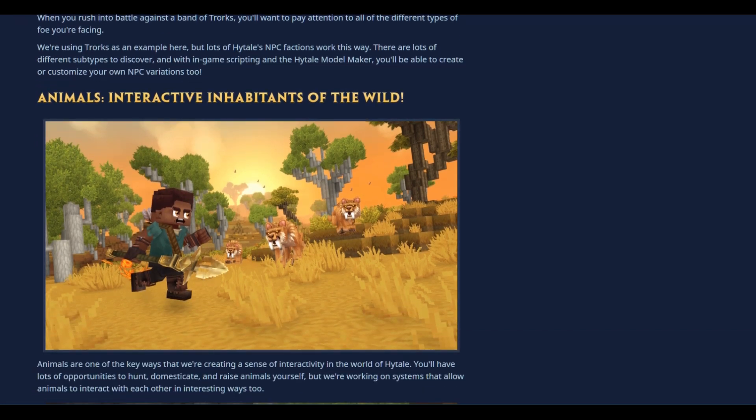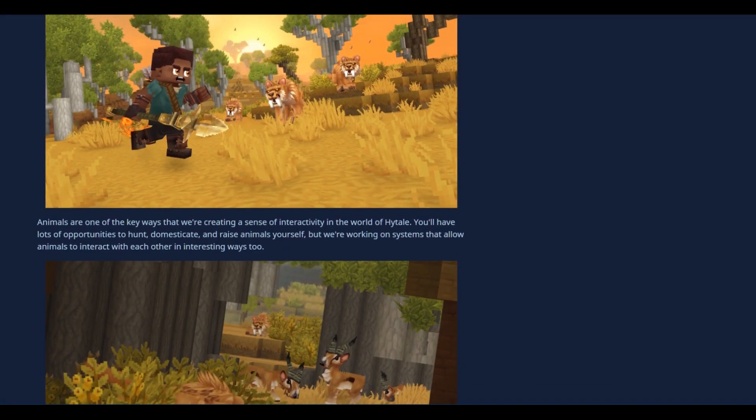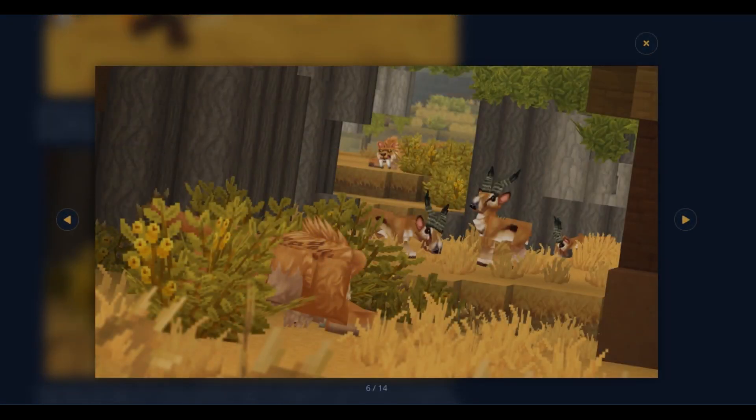Wow, look at this shot — it looks so great, check out the lighting! Are those saber-tooth tigers? They look kind of mean. Animals are one of the key ways that Hytale is creating a sense of interactivity in the world. You'll have lots of opportunities to hunt, domesticate, and raise animals yourself, and they're working on systems that allow animals to interact with each other in interesting ways too — making a believable ecosystem. Oh, they're hunting! Look at those derpy antelopes.